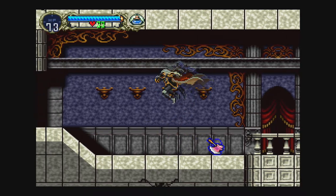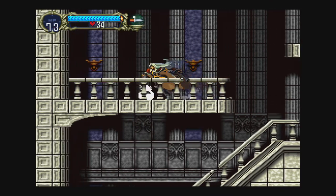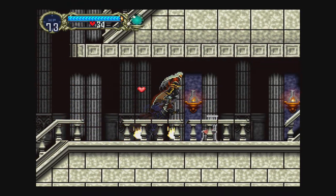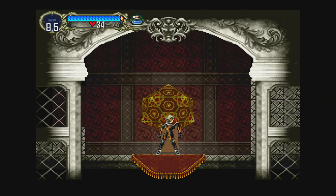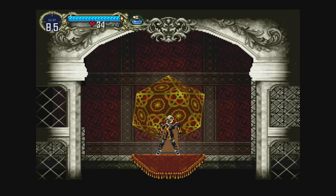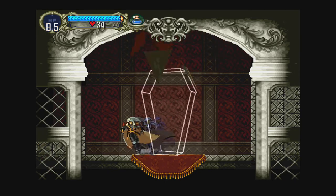Why do they throw axes at us? I guess it makes sense because they throw them, but I've never seen enemies do that before. We're gonna go explore down here. If I'm not mistaken, this is where I get the relic I was just talking about. Another save point here — yeah, let's go for it. You always want to keep saving your progress as you go, because in case you slip up and die, you're gonna end up starting at the last save point.